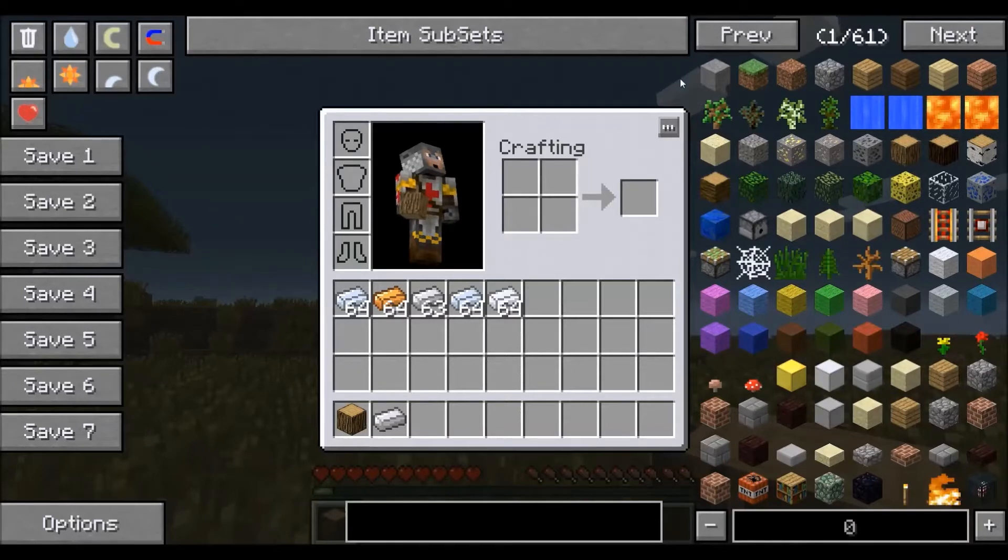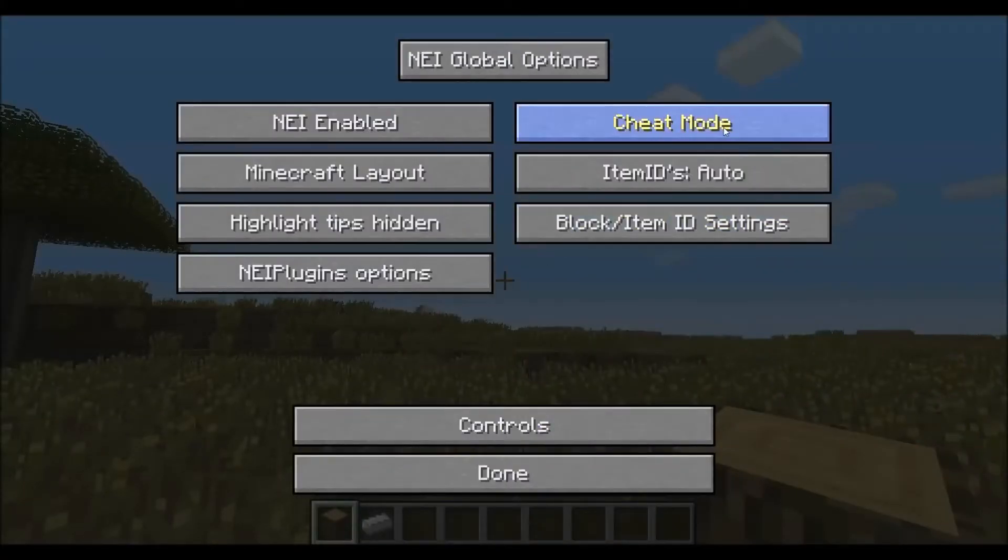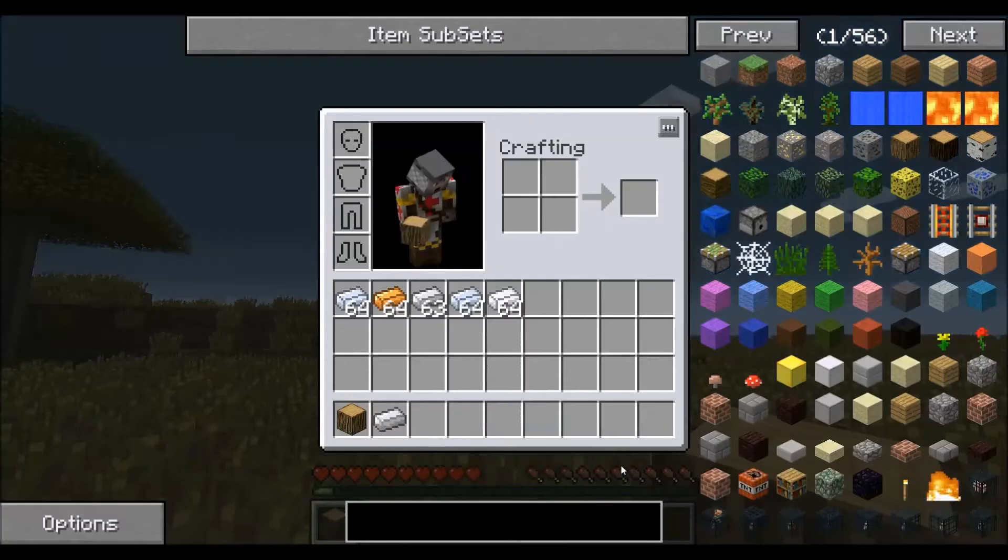NEI has three settings: Cheat Mode, which you see here, Utility Mode, and Recipe Mode. By default the game starts in Cheat Mode, but there's just so much information in Cheat Mode that I'm going to switch over to Recipe Mode and show you the basics from here.